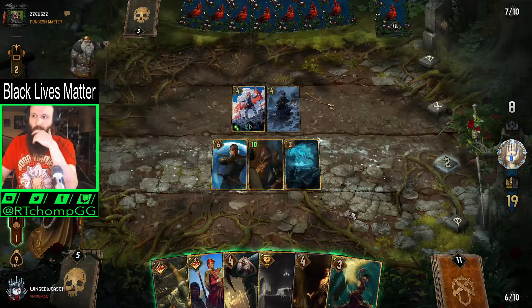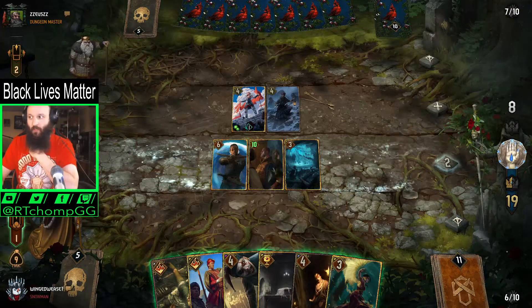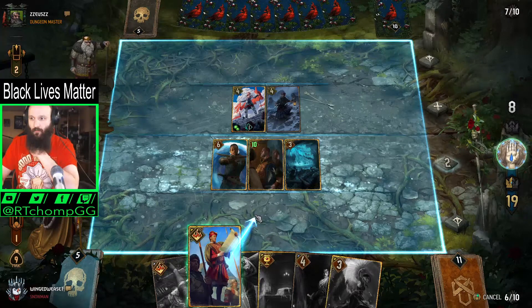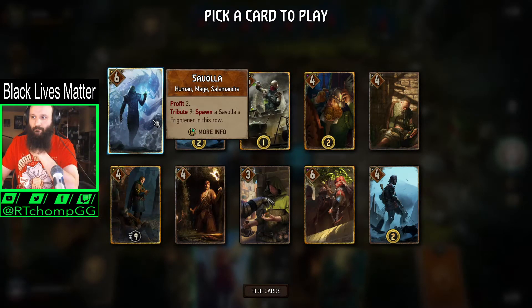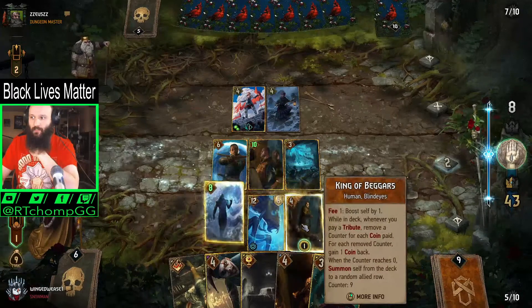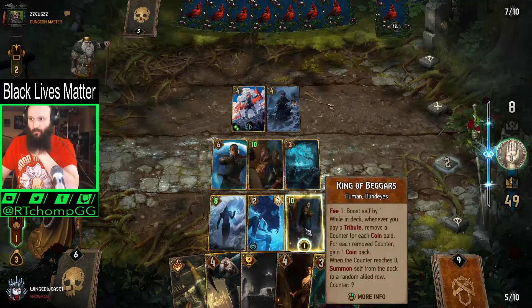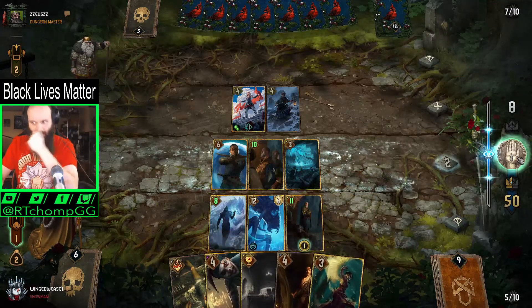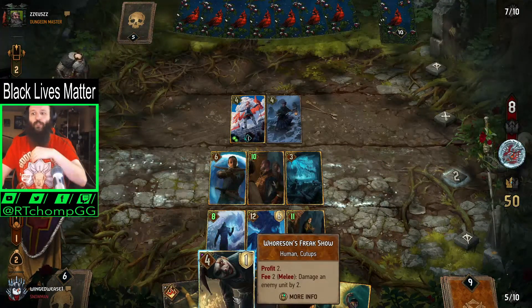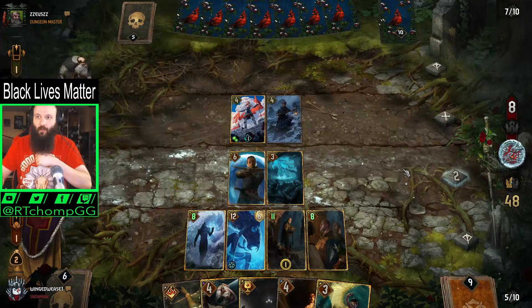I'm not sure what my opponent is playing — I thought they were playing something different because of the Gorilla Tactics and the Milva, but it doesn't seem that's what they're doing. We're gonna Royal Decree here to get Savola. I'm gonna pay the tribute — that gives us the king. There's really no need to save coins. This allows us to Freak Show twice in a turn if we wanted to. I played them on this row so that we could avoid the frost, though I'm not sure how important that is.